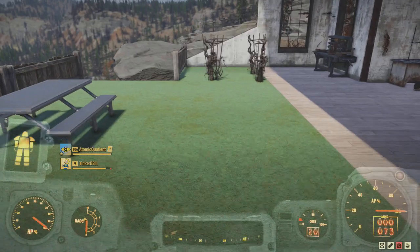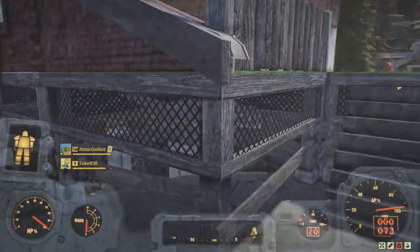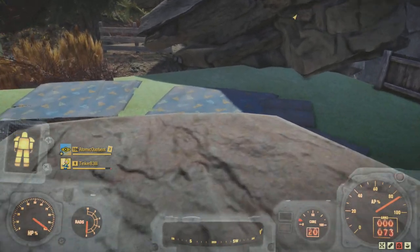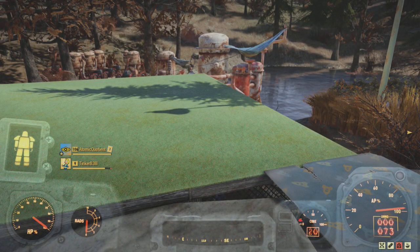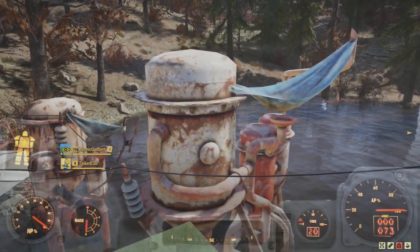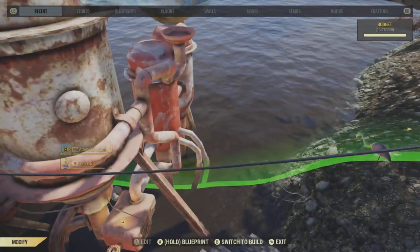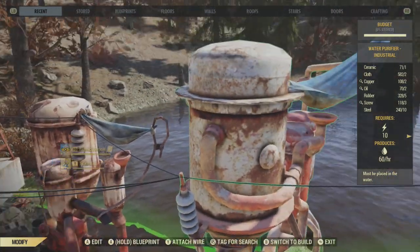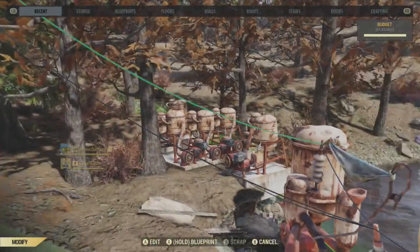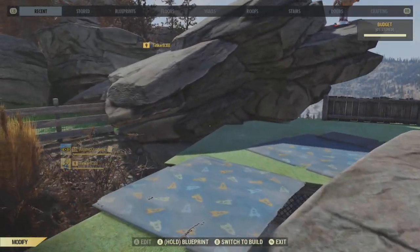Let me show you the stairs I created down to the fort. I used a whole bunch of concrete stairs — I really like the concrete look. If you're building here and want to include water access, it's a little tricky to fit the big water purifiers in the pond. I'm just barely on the edge of the water, but you could probably squeeze in a couple more purifiers if you wanted.